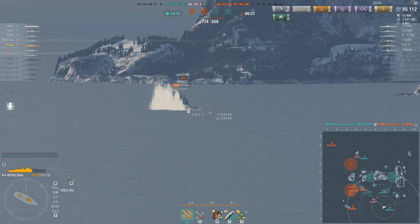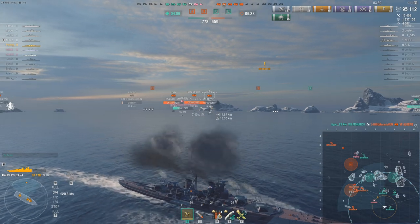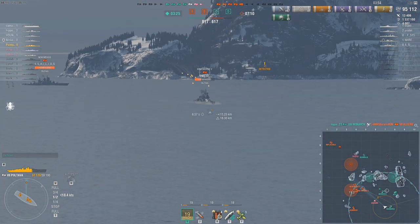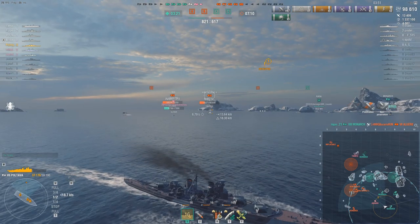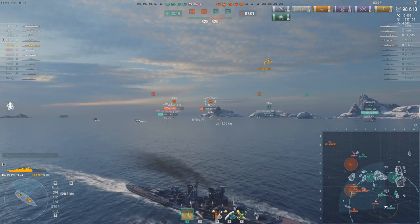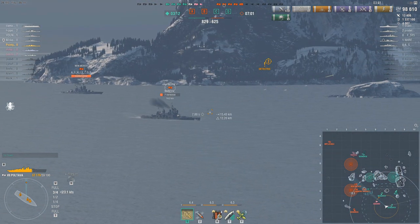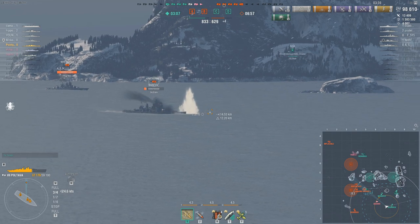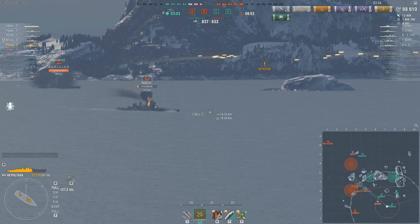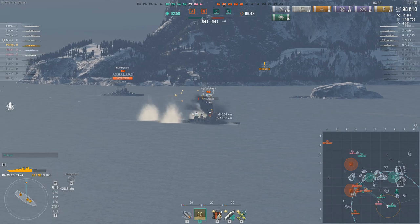I've just been throwing HE down range for the most part, and I've had an okay number of fires. As I said earlier, the actual fire damage done was not that inspiring — I could have easily had maybe an extra 10 or 20 thousand fire damage if I'd been lucky. But compared to Duke of York, it just doesn't have the extra HE pen, and it doesn't have the fire chance, which is why it's worse.